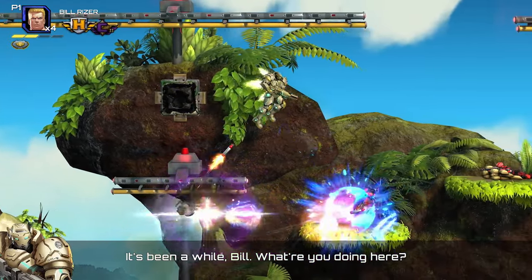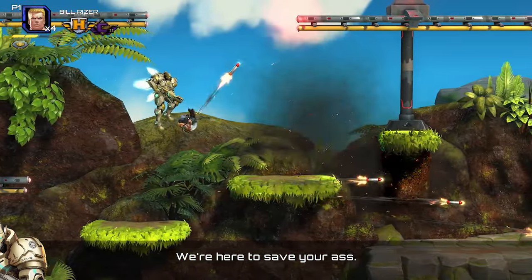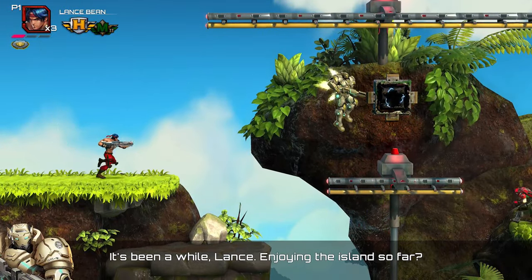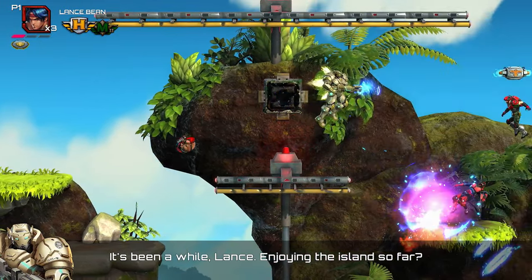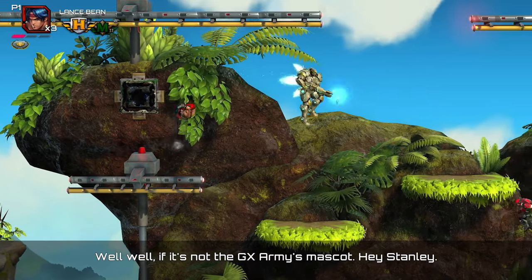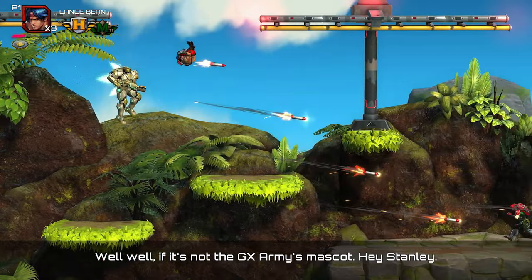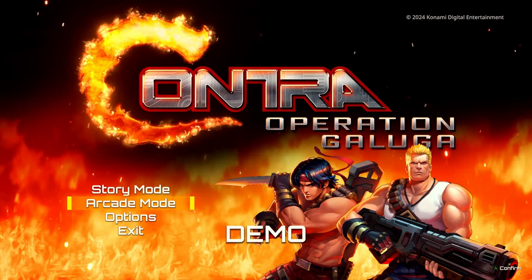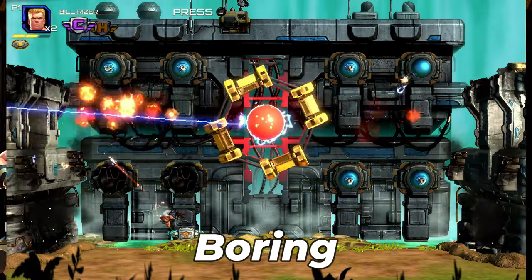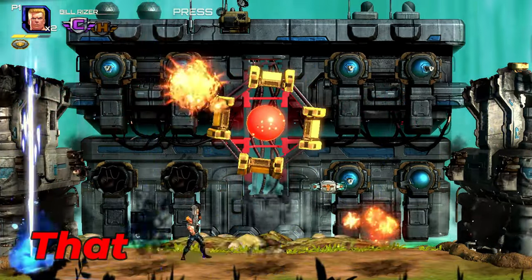For example, Bill gets dialogue like 'It's been a while, Bill. What are you doing here? We're here to save your ass.' While Lance gets 'It's been a while, Lance. Enjoying the island so far? Well, well. If it's not the GX Army's mascot.' If you happen to select Arcade Mode, you have more playable characters and the game skips all the cutscenes — you just jump straight into the action, no story interrupting the gameplay.